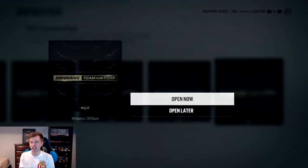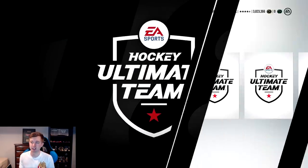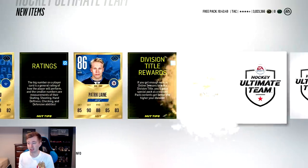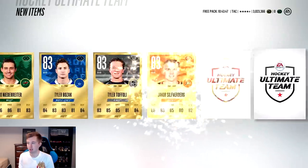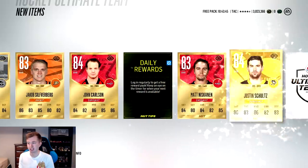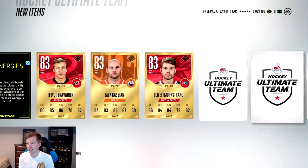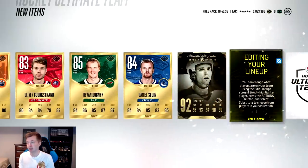Phil Kessel, but these packs are rough so far. Gonna try another extreme pack. Even if we don't get a team of the year, I'd love just some collectibles so we can do the set. Phil Kessel again, Patrick line - he'll be in a team of the year like tomorrow. Carlson will probably be in an offensive one.